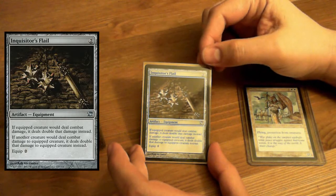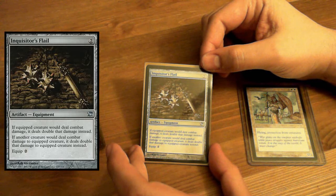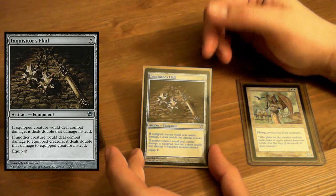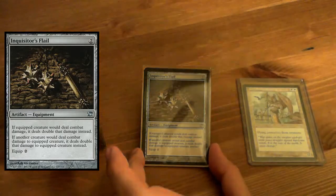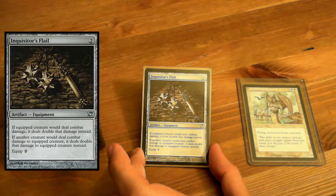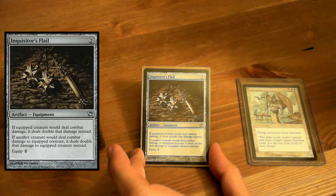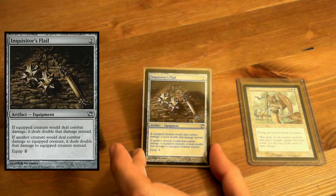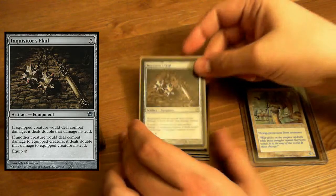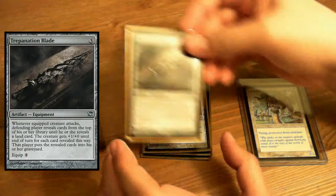If another creature would deal combat damage to the equipped creature, it deals double that damage to the equipped creature instead. So you deal double damage but have the unfortunate side effect of having double damage dealt to your creature. But if it's on Isha, creatures don't do damage to her — so ta-da.